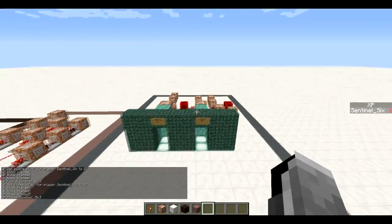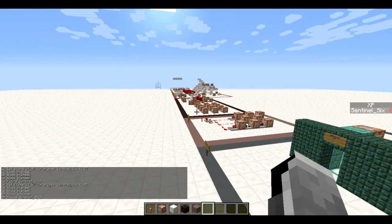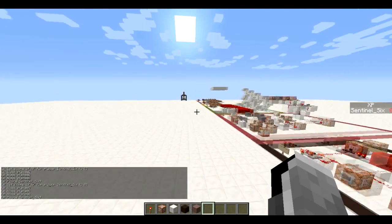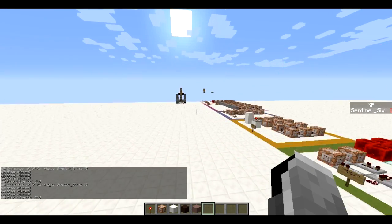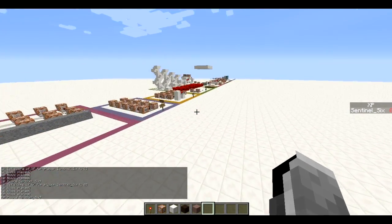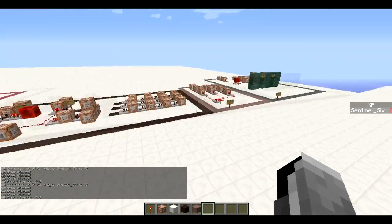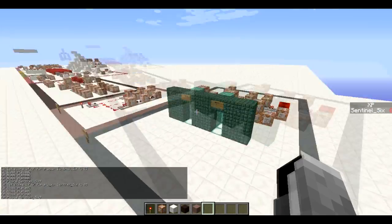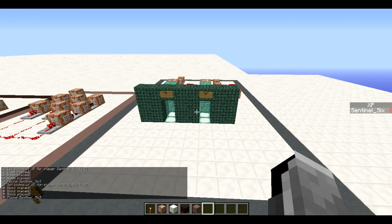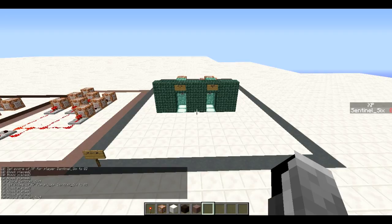From now on I'll actually be including a download link in my video for this world, starting here. This world has a lot of stuff in it — basically all the systems I've made since the catapult video, including the clone animation, the C4, and the custom arrows. You can look around, check the command blocks, see how everything works, and mess around with it. The commands will also still be in the description. I hope you enjoyed the video and I'll see you guys next time.